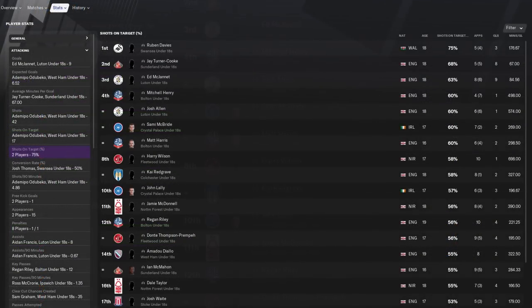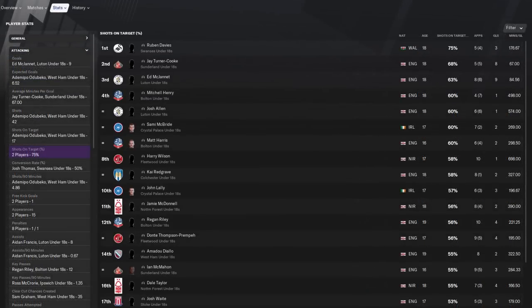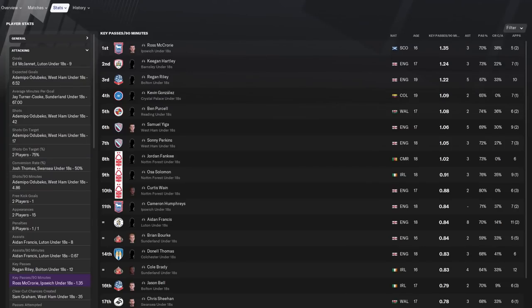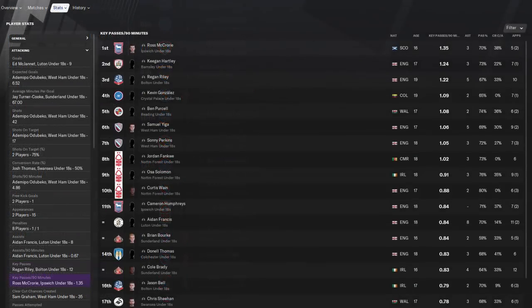For strikers, I would recommend shots on target percentage, because this means that a player has a good ratio of hitting the target. You can also look at metrics like conversion rate and shots per 90 as good yardsticks to identify potential strikers. For playmakers, I almost exclusively look at key passes per 90. Any player who has a number higher than one is almost always a candidate for further scouting. Metrics like clear-cut chances created can also help you identify potential targets. If I wanted to look for fullbacks or any players with good footballing intelligence, the first thing I look for is interceptions made, because this never fails in identifying good players.